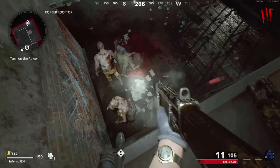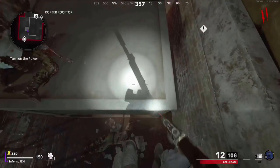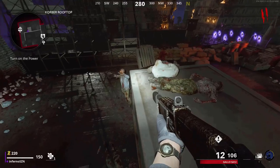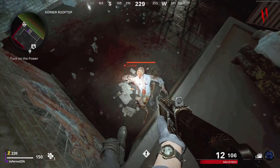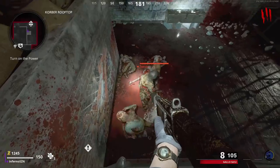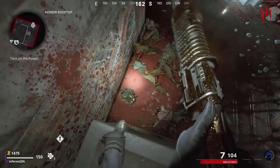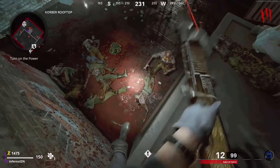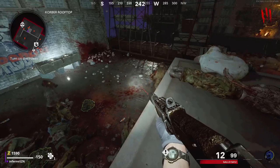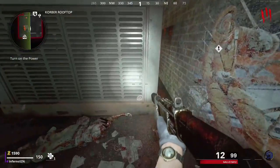I'm going to be showing you guys a new AFK pilot glitch. Make your way to the Korber rooftop in the map Mauer der Toten. Then make your way to this box over here. You want to jump mantle on this and move back a little bit. It might take a few tries, but once you do it, all the zombies will begin to pile up below you. This glitch isn't too good because the zombies can end up throwing their meat at you after a while, but it works well in the earlier rounds. You can pick up all drops and power-ups in this spot, but the only thing you have to worry about is the panzer that comes after round 10. By then, this glitch shouldn't be too effective anyway, so I recommend hopping off and going to the next one.